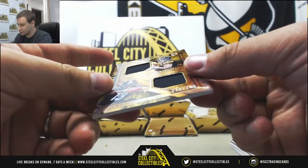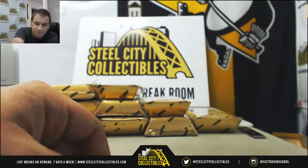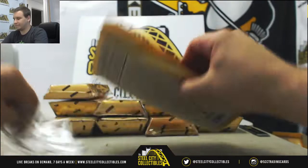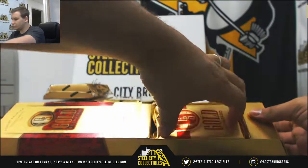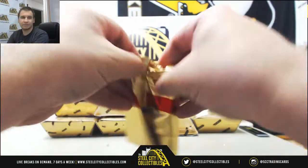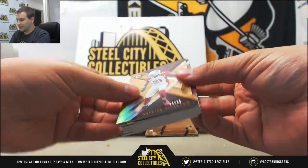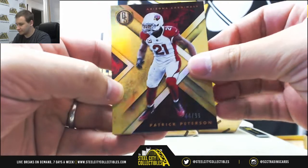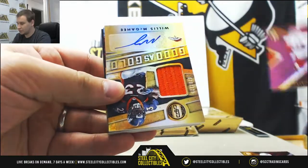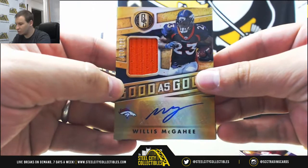And for the Steelers, dual jersey to 199. Mason Rudolph. To 25 for the Chiefs, Patrick Mahomes. For the Broncos — third one of these I've seen in the last two cases — 125 jersey auto, Willis McGahee, Good as Gold.